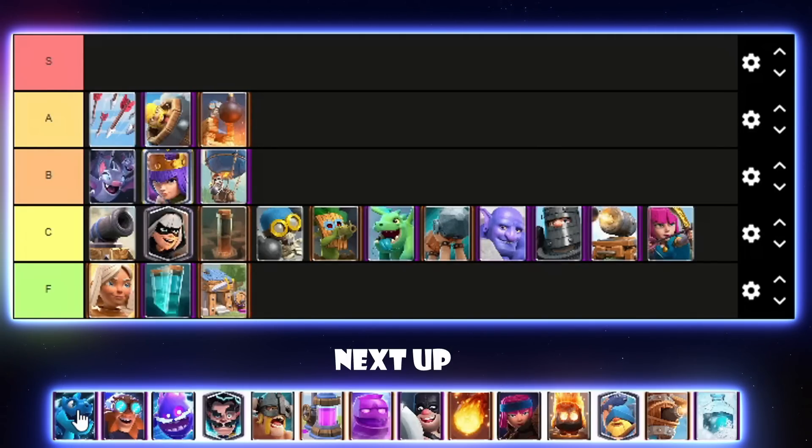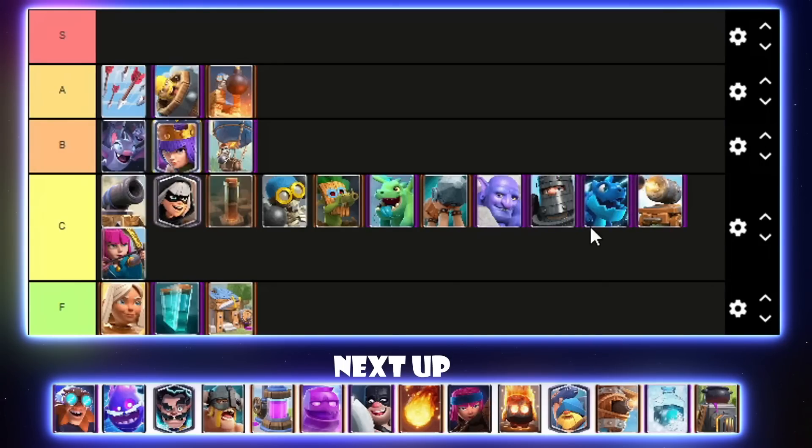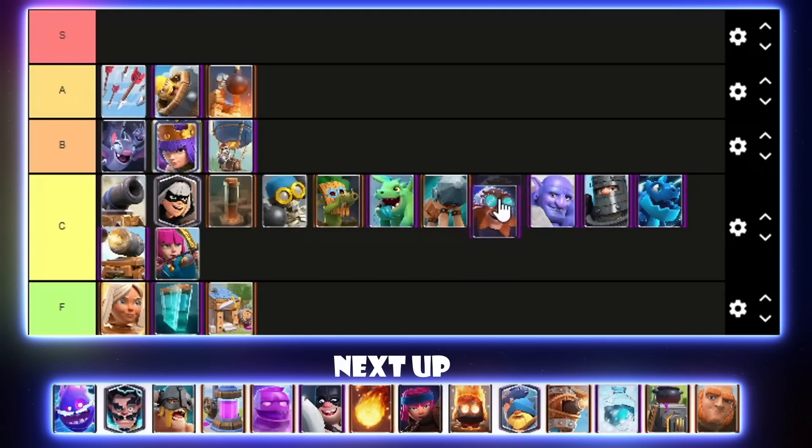Electro Dragon — I know a lot of people put it in F tier but I feel like it's actually not too bad right now. Some Golem players use it — there is quite a good Golem Pump deck with it. I'll put it above Cannon Cart in C tier. Electro Giant — it was really decent for a while, but ever since evolutions started coming out, especially Evo Knight, I just have not seen E-Giant anywhere. I'll put it below Battle Ram in C tier.